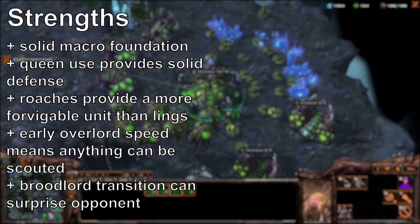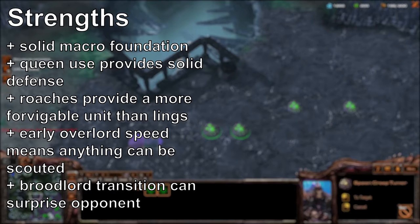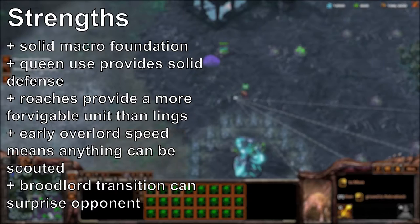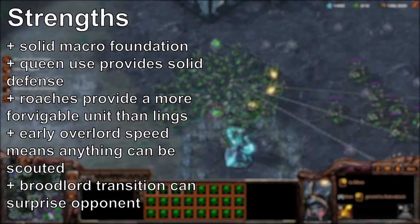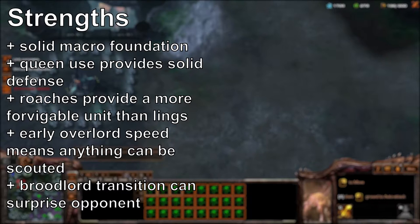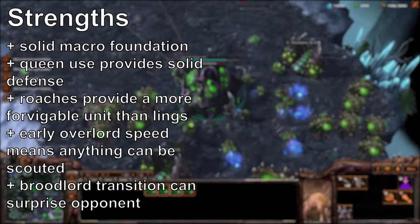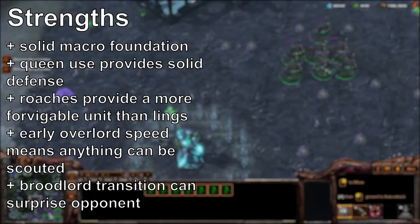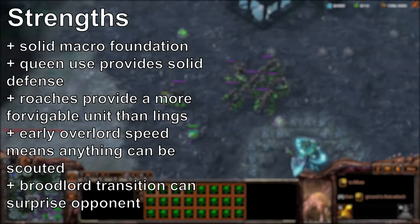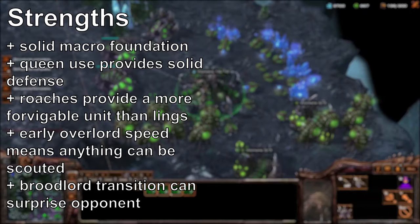Strengths: solid macro foundation — a lot of these will sound familiar from the last Zerg build. Queens provide solid defense and will be used during all engagements for transfuse as well as targeting medivacs. Roaches specifically provide a more forgivable unit than lings — one of them triggering a widow mine doesn't mean 20 lings and 10 banelings go down with it. The early overlord speed incorporated in this build means anything can be scouted and defended against accordingly. Finally, the broodlord transition can surprise opponents because most ZvT ladder players expect ultras, and the Terran player might not even bother to scan — they'll just assume, and that can be a huge surprise.